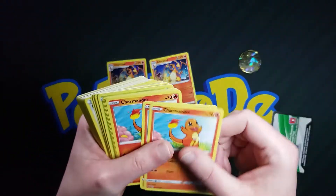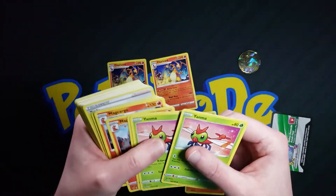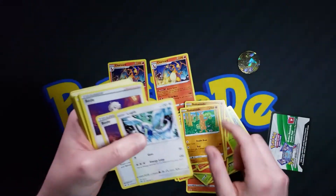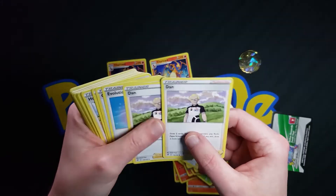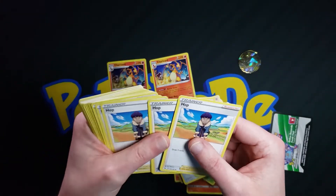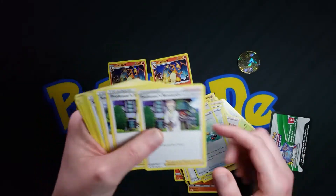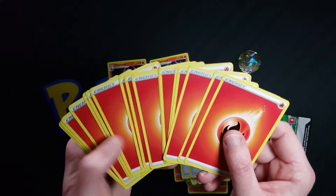Then we have three Charmeleon, three Charmander, two Yanmega, three Yanma, two Magcargo, three Slugma, two Sudowoodo, one Lugia, two Bead, two Dan, one Evolution Incense, two Great Balls, four Hops, two Leon, two Ordinary Rod, two Professor's Research, two Sonia, two Switch, and fifteen Fire Energy.